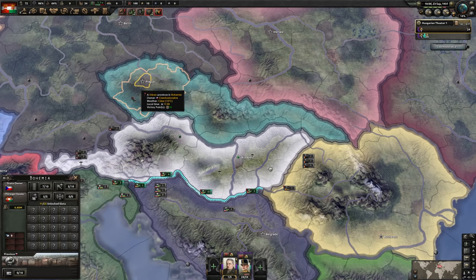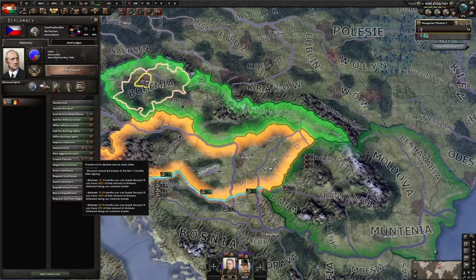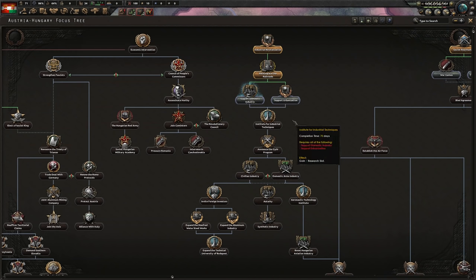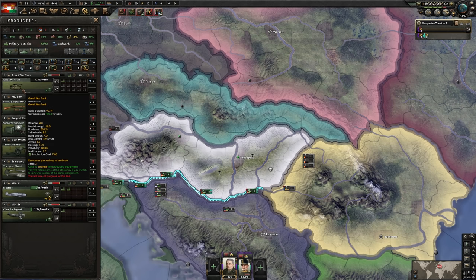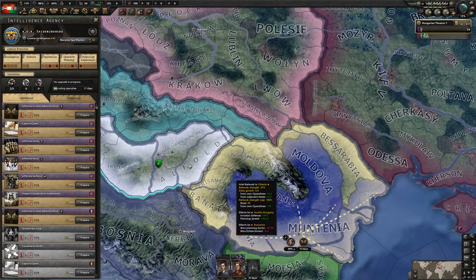Getting a non-aggression pact with the Czechs should guarantee their annexation by us. In preparation of that, we are going to work on our industry. I like to start with Support Domestic Industry and work my way down as far as I can, usually after Institute for Industrial Techniques — that is when Germany usually asserts its eastern claims. For our industry, we've got factories going on everything. Let's build a few more fighters, some support equipment, some towed artillery, and I'll start making some Great War tanks. Yes, I know they're terrible — they count as light tanks, so I'll use them for now.